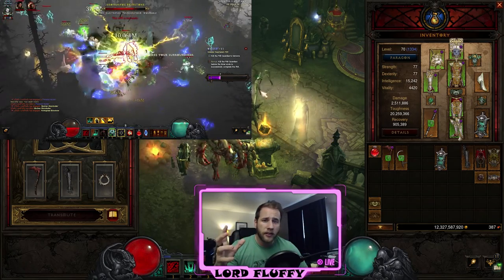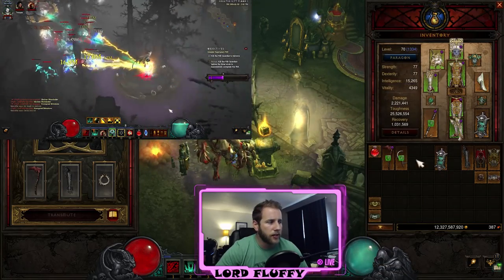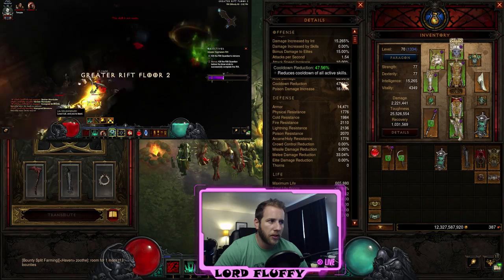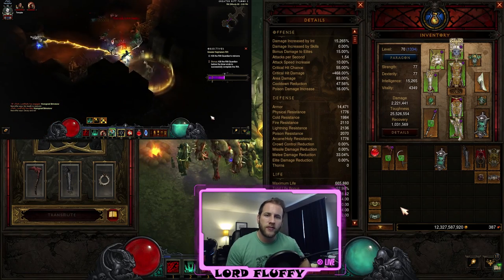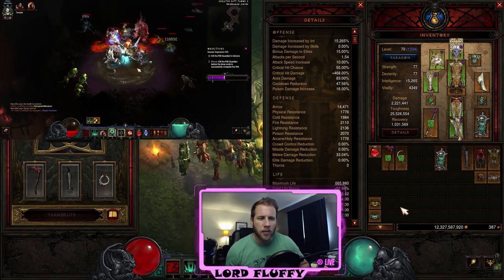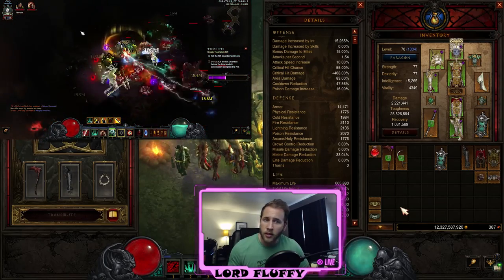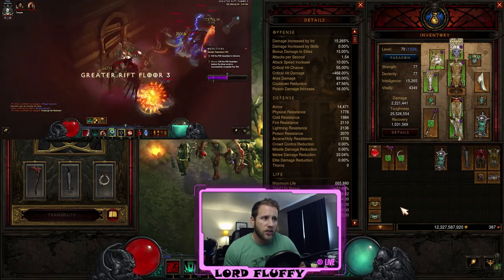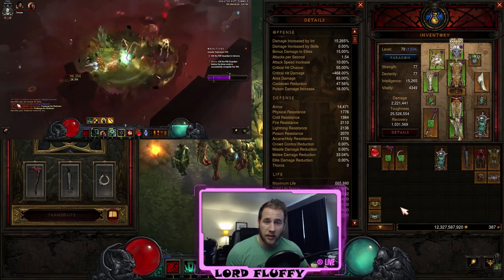For my GR70 spec, literally the only thing I change is putting on String of Ears instead of Witching Hour. I find String of Ears to be a bit more consistent overall — my survivability goes up quite a bit just from that one swap. A case could be made for the Vigilant Belt if you don't have cooldown reduction up to 45%, but that's the only change I make for GR70s. Running GR65 and below is just easy mode with this build — two to two and a half minute clears, so fun. Anything above 65 you start to feel the squishiness, which is why I swap to String of Ears.